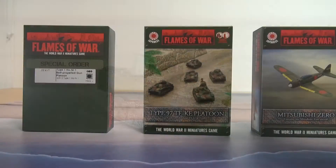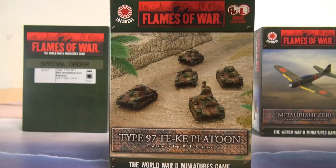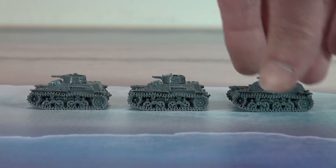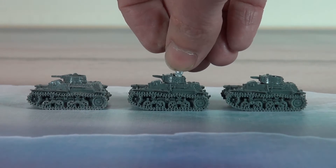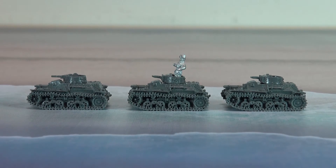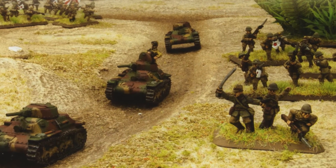The Type 97 Te-Ke platoon also has five tanks, but this time all in resin. The tankette was first used in China, fought the Soviets and served right the way through World War II, mainly as a reconnaissance vehicle. So with this box you can field a platoon which will be at home on a variety of battlefields.